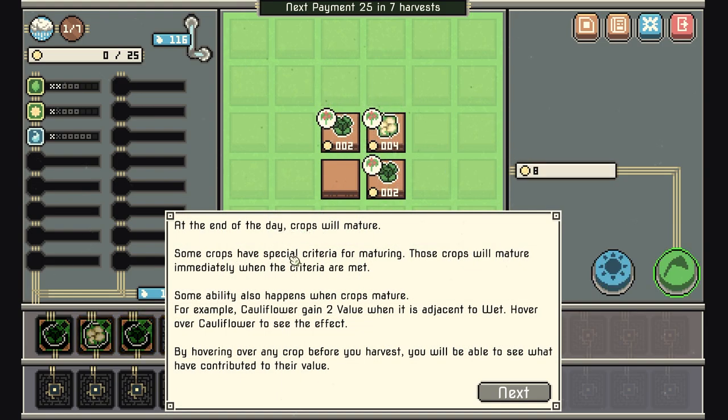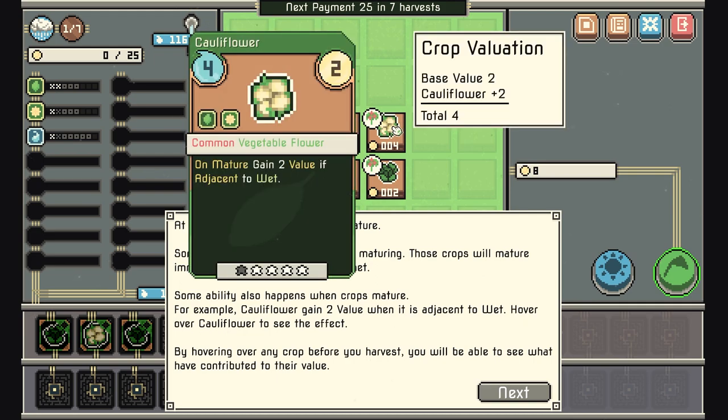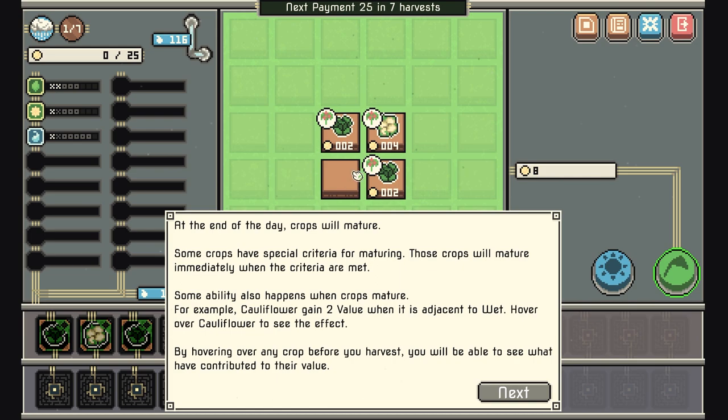When a crop card is played, the crop will be planted on a random empty plot. At the end of the day, crops will mature. Some crops have specific special criteria for maturing and will mature immediately when those criteria are met. For example, cauliflower gains two value when it's adjacent to wet — hover over cauliflower to see the effect.